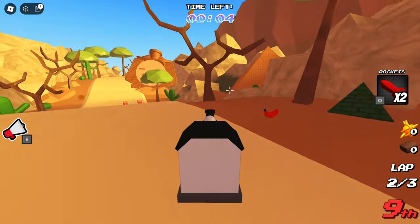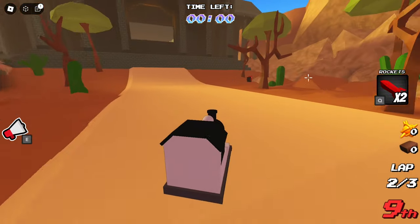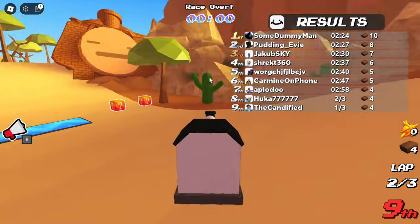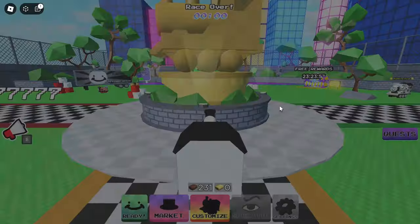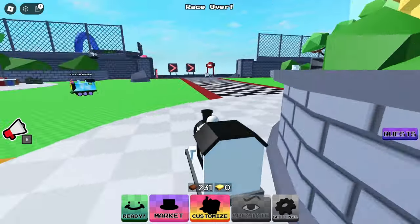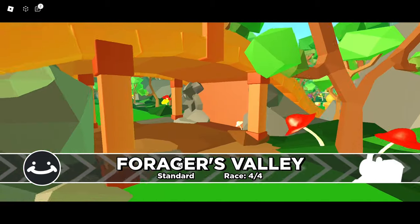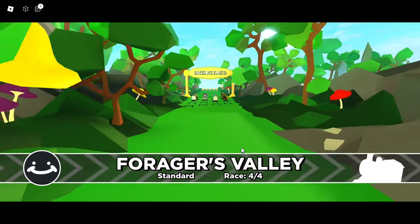Now we have three more maps to go. I'm not sure of the exact name of this map, but it's a desert-looking map — I think it's called Ruins or something. Anyway, the banana is right there on that tree, as soon as you come out of that little temple or dungeon-looking area.